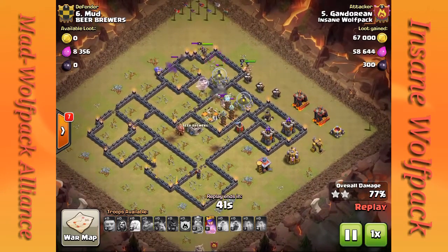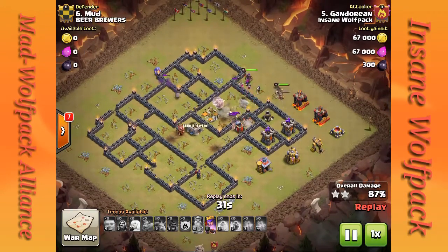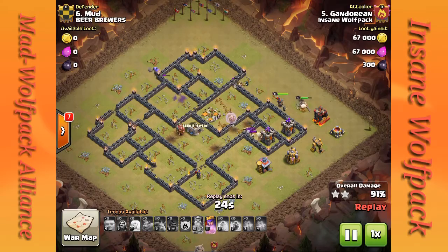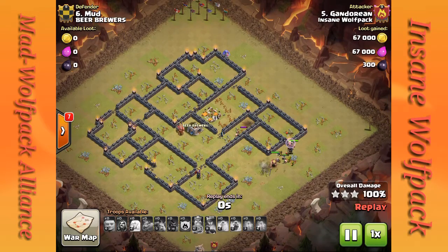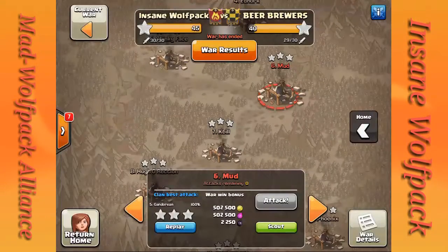He takes out one Tesla, then two Teslas. He's got two healers locked on to the hogs, which is actually pretty lucky. But if you get two healers on hogs, they're not as good as a heal spell — don't think you can do this on a regular basis. Healers aren't fast enough to keep up with hogs, and if enough defenses are shooting at them, healers won't do anything. Same thing if you have three or more defenses locked on an archer queen — four healers sometimes might not be enough. You need a rage spell or to activate the archer queen ability.